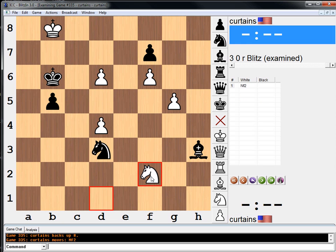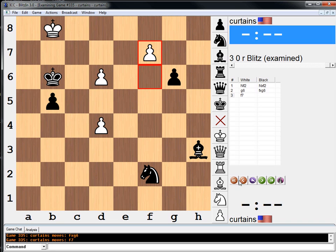So what I wanted to do was divert the knight first of all. And then after he takes it, now play g6. And at this point, if he takes f7, we're going to make a queen.